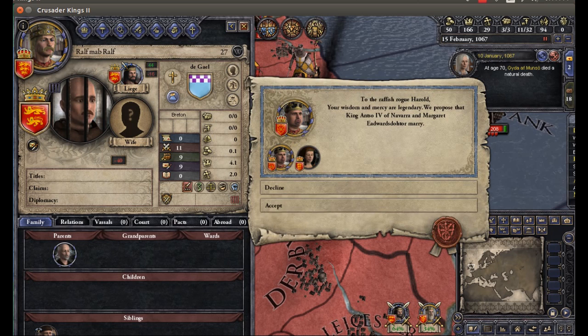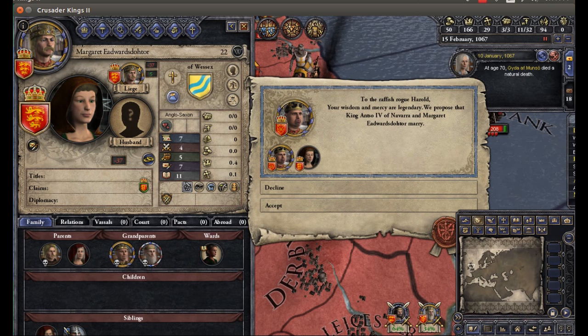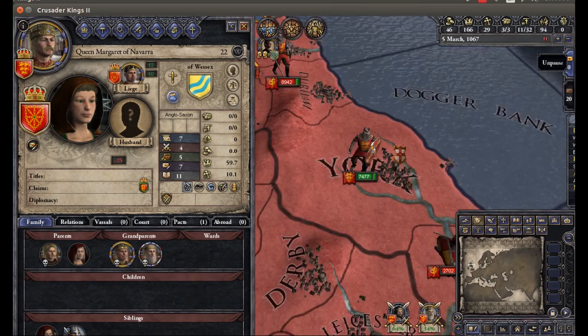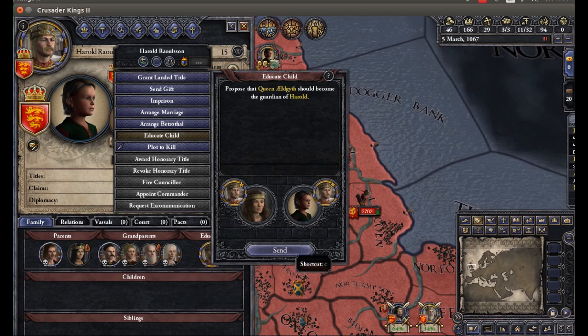He's technically of nobility. To the Raffish Rogue Herald — oh, he doesn't like me. 'Your Wisdom and Mercy are legendary.' So I'm a Raffish Rogue, but also Wisdom and Mercy. We've matched King Anso IV of Navara with Margaret Edward's daughter Mary — he is a king, but she's of the family of Lessex and not of mine. The Norwegians are moving in a pincer against us. We'll see how that works for them.